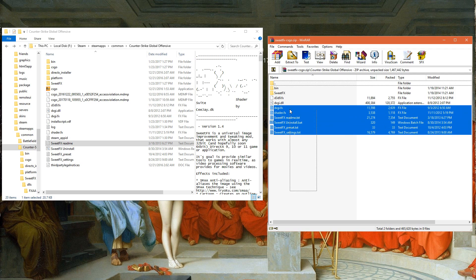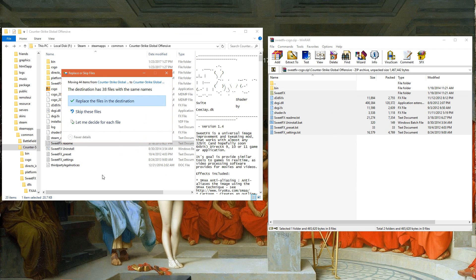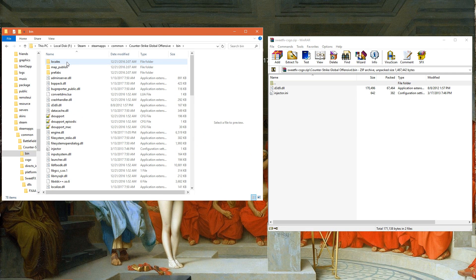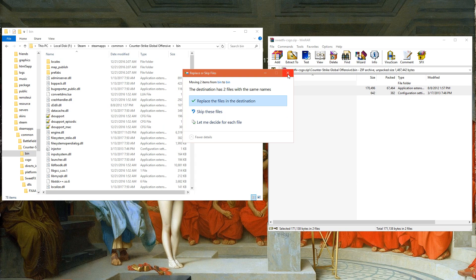...you grab everything that is in the SweetFX effects folder except the bin, then you drag and drop it to your Counter-Strike folder. I already have it so I'm not going to do that. Then you go to your Counter-Strike bin folder and drag and drop the two files that are inside the bin.